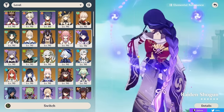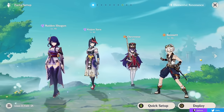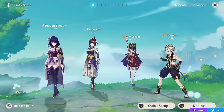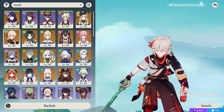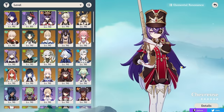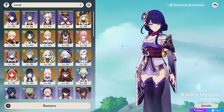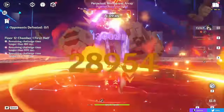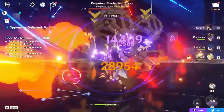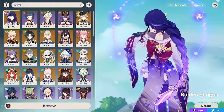Teams like this work very well with Raiden Shogun as an on-field character. Raiden hypercarry teams have always been very prevalent, allowing her to give a bunch of energy to your whole team and deal really good damage. When paired with an Electro character like Fischl, Yae, or especially Sara to buff her own damage, and a buffer like Bennett, Chevreuse can actually perform similarly to an Anemo support like Kazuha here — especially true at C6 but even without it. You can also use Xiangling with three Pyro characters — Xiangling, Bennett, and Chevreuse — plus an on-field Electro driver to provide energy and deal a lot of damage.